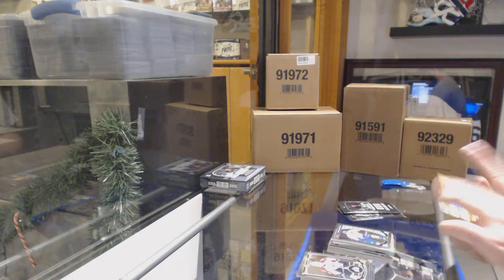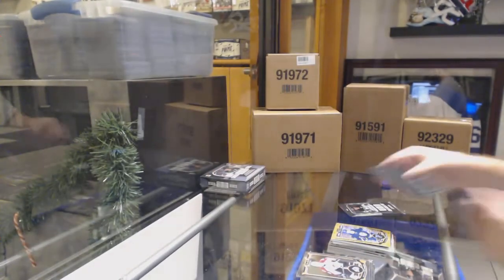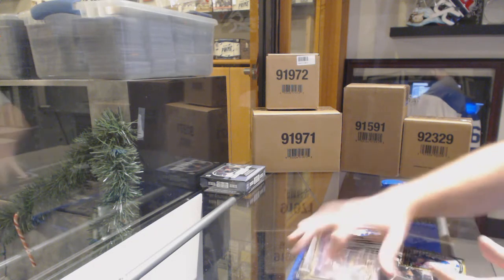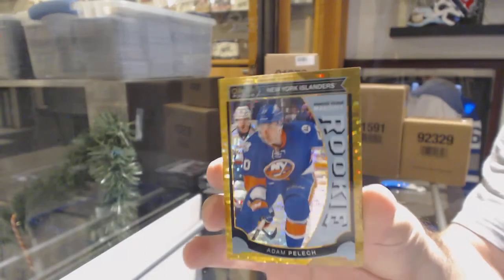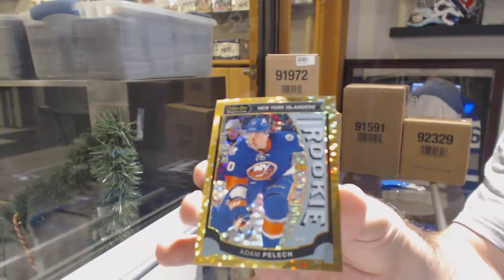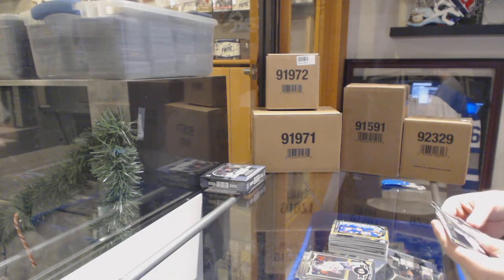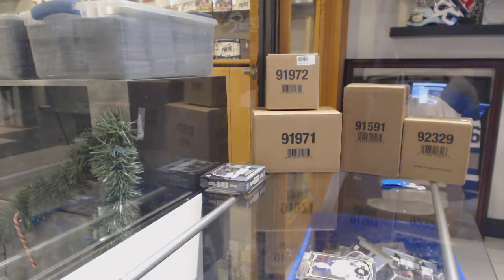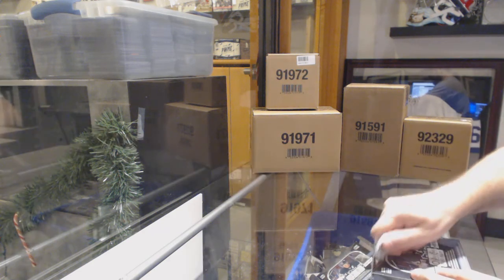Seismic gold for the Blues of Tarasenko, numbered to 50. We've got a Brendan Gauntz marquee rookie for the Canucks, and another seismic gold rookie of Adam Palish, also numbered to 50 — two seismic golds! Seismic gold are definitely one of the nicest looking cards in here. We've also got a Jordan Wheel rookie auto for the LA Kings and a Daniel Sprung marquee rookie for the Penguins.